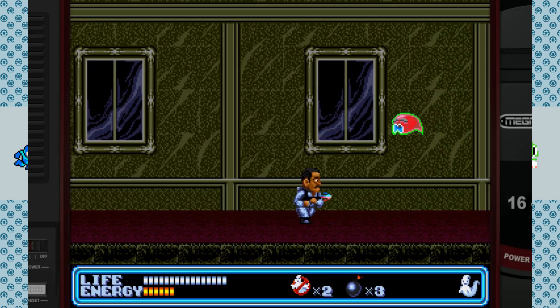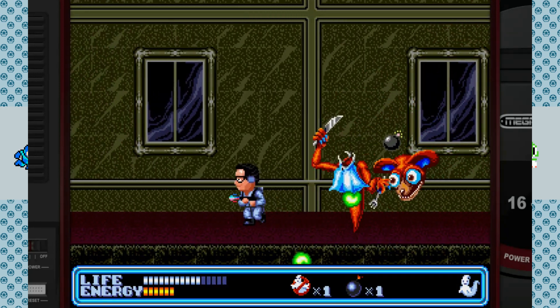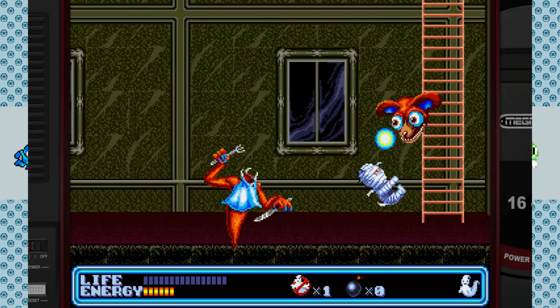And they did more than just add Winston — we also get to play as Louis Tully. Louis has the worst stats of anyone in the game, which I guess checks out. There's also a variety of colors you can now choose for your Buster's flight suit, which is a nice addition.